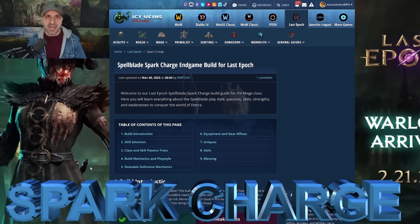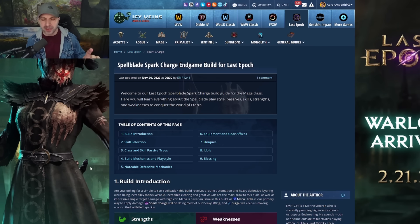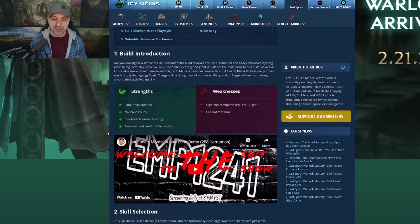Now we're going to switch over to our battle mage, which is of course Spellblade. When I think of a Spellblade, I always think of a Zealot from StarCraft. This build is written over on Icy Veins — it is linked in the description and it is by my friend EMP. Right now we are working on a brand new Shatter King, a new Shatter Strike build, which is my personal favorite way of playing Spellblade. But since a lot of people also like lightning spark charge, while we're building out that Shatter King build, let me show you some spark charge.